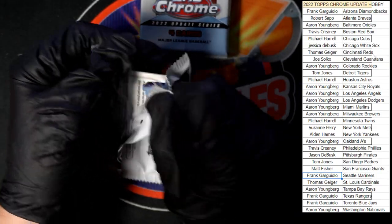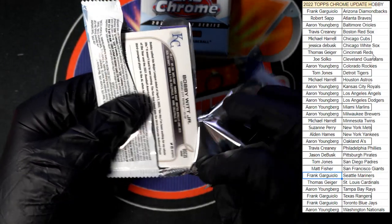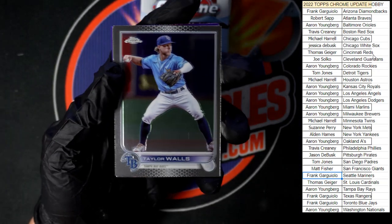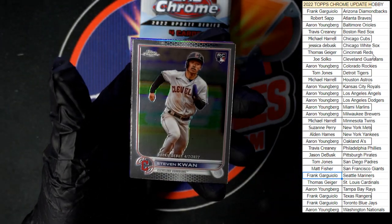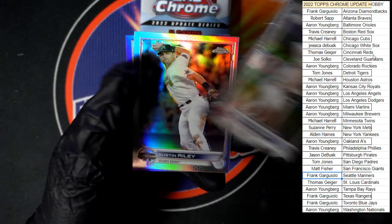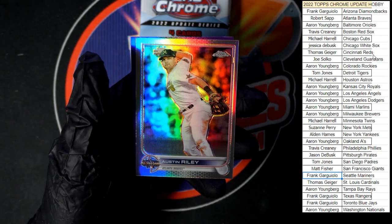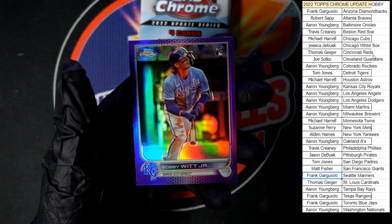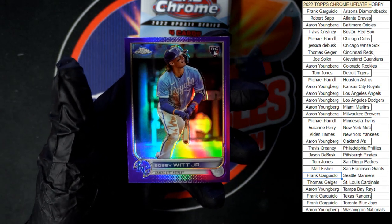Not yet, not yet. Well, maybe it'll be this pack. Starting out with Walls, then we got Kwan for Cleveland, Austin Riley All-Star for the Braves, and Bobby Witt Jr. in purple — that's pretty nice right there, of course going to Kansas City for Aaron Y.